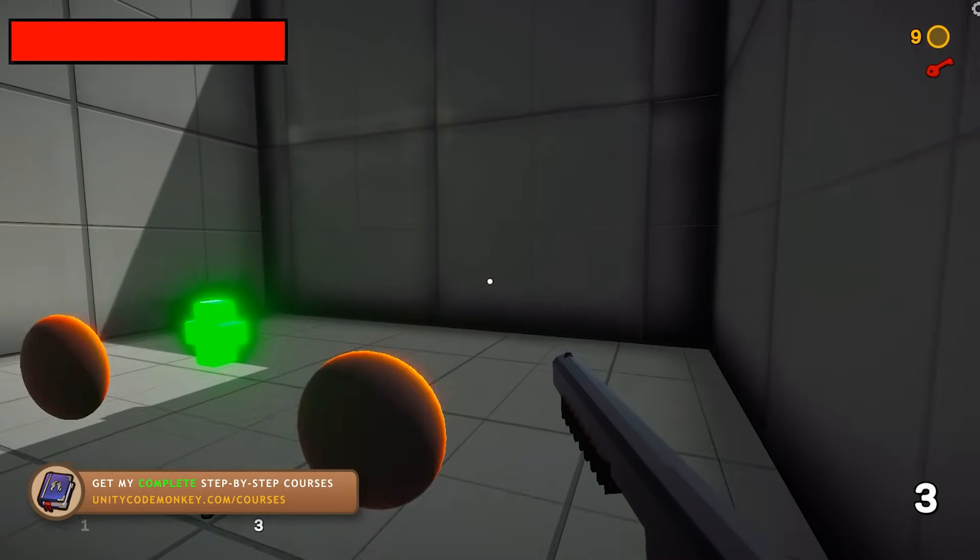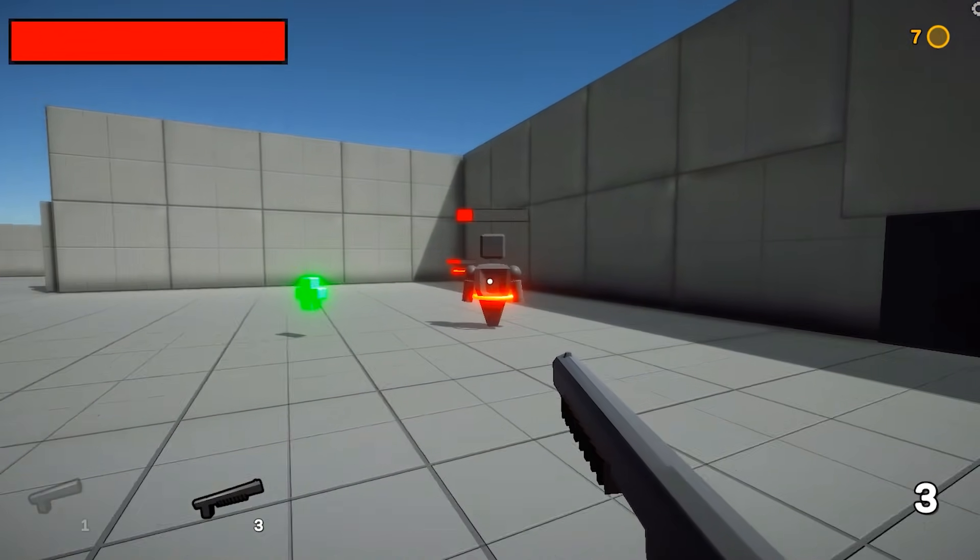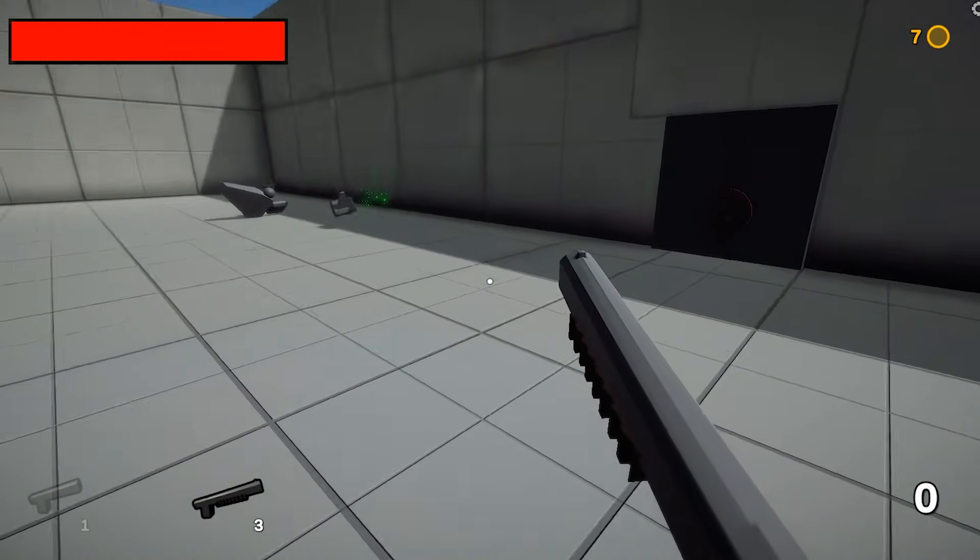There are multiple weapons, starting with a simple pistol, then a shotgun that fires multiple pellets, and a rocket launcher that fires slow-moving rockets that deal damage in an area.